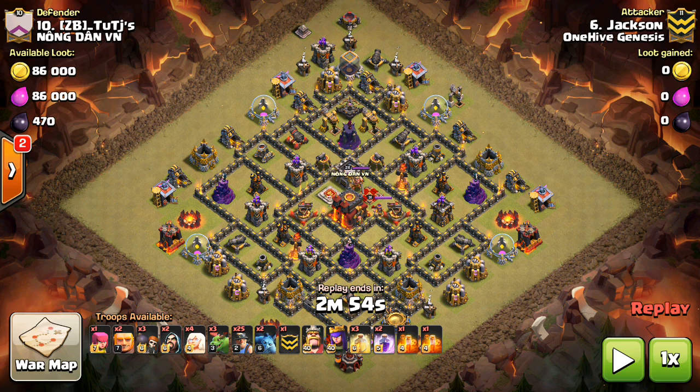When we're looking at these Queen Charge Miner attacks, one of the great things about them is that the Queen Walk — or specifically the Queen Charge, where you enter the base with your Queen — is a good complement to Miners. Other things, like using Bowlers or Valks with your Miners, are susceptible to kind of the same types of defenses. They're both hurt badly by Giant Bombs, and for something like a Queen Charge, Giant Bombs don't really affect her that much. She has a different set of strengths and weaknesses, which complements really well with the Miners, making for some great attacks when used correctly.